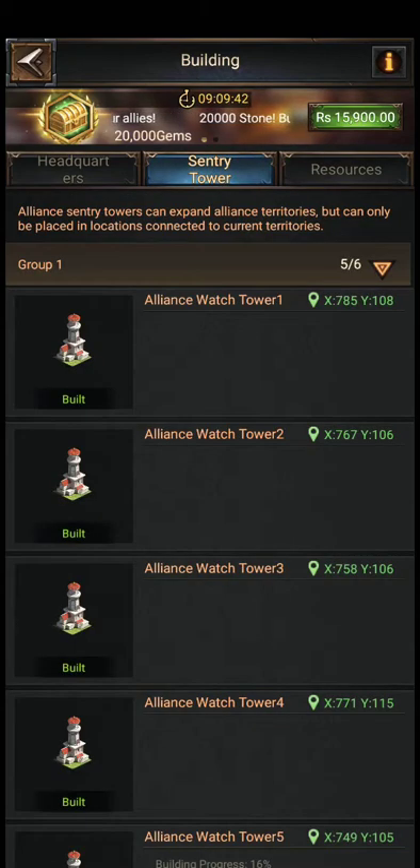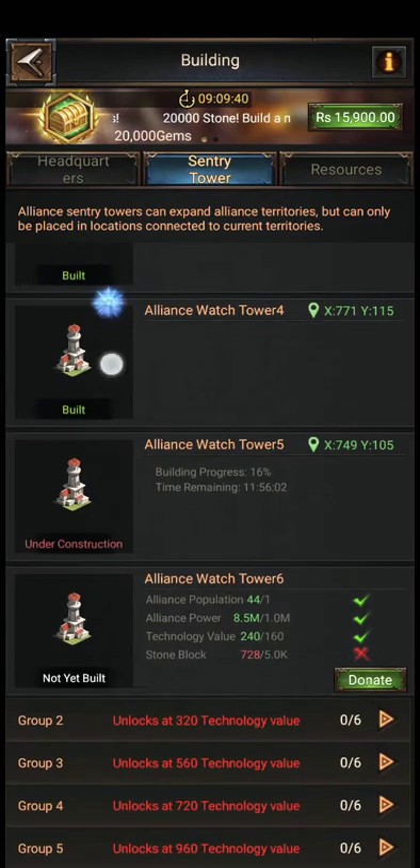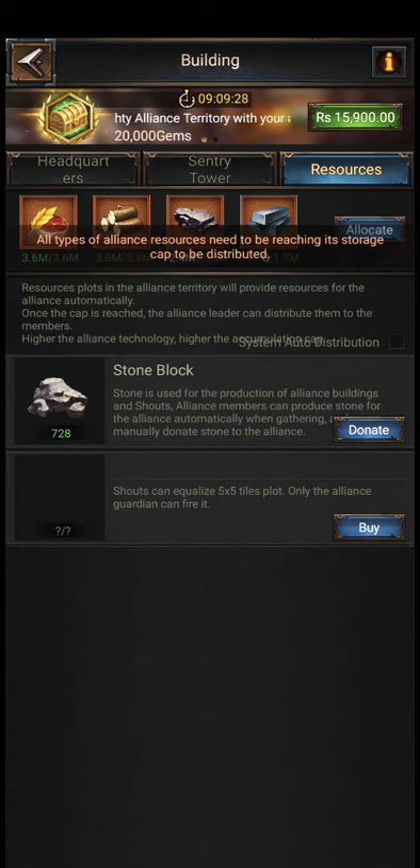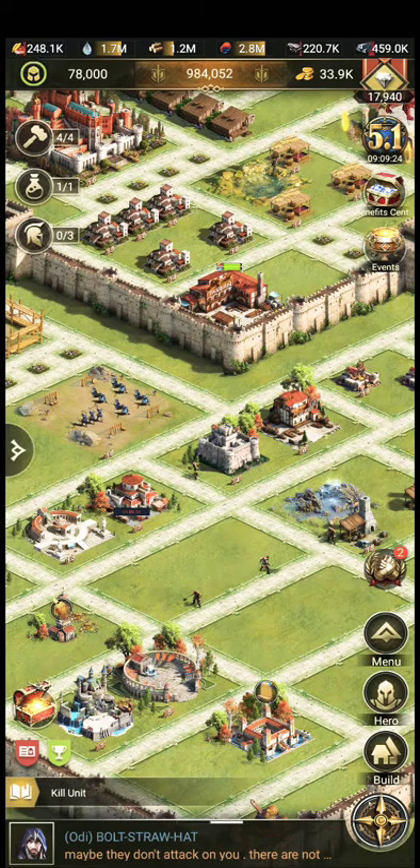When you donate and your alliance starts to build these things, you begin to get resource bonuses. Right now we are at 3.6 and when we collect all of these resources, everyone will get their bonus. Make sure to like this video, subscribe, and share it with your friends — thank you!